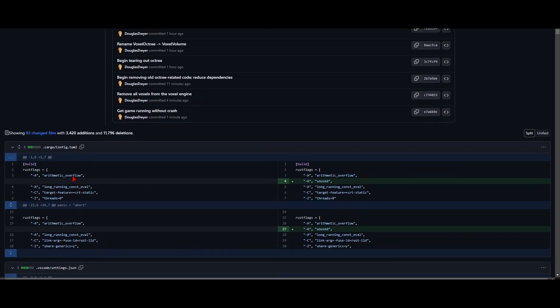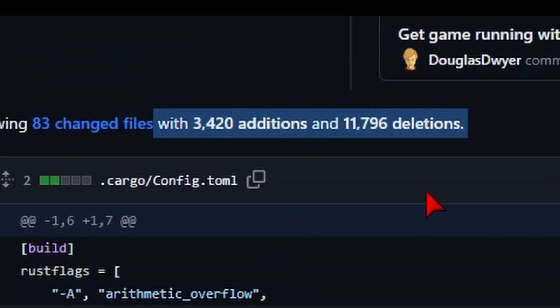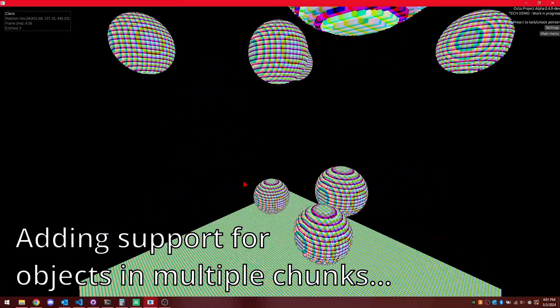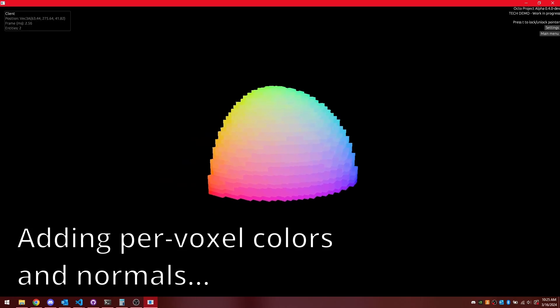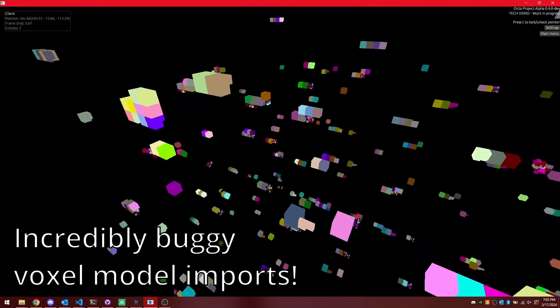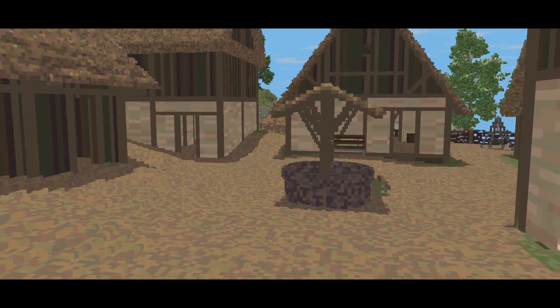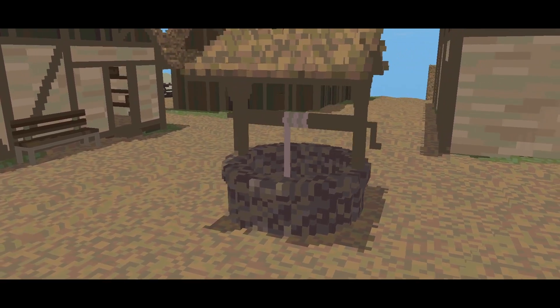With this in mind, I removed the existing graphics backend and all of the voxel data structures from my engine — I removed over 11,000 lines of code — and began re-implementing everything with raymarching. The new raymarcher has a number of improvements over my initial attempts from two years ago, including support for an arbitrary number of non-grid-aligned objects and levels of detail.